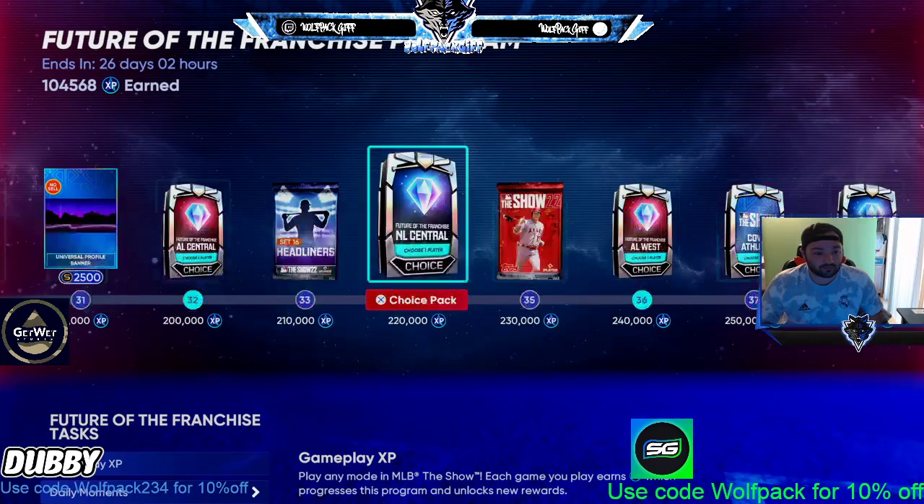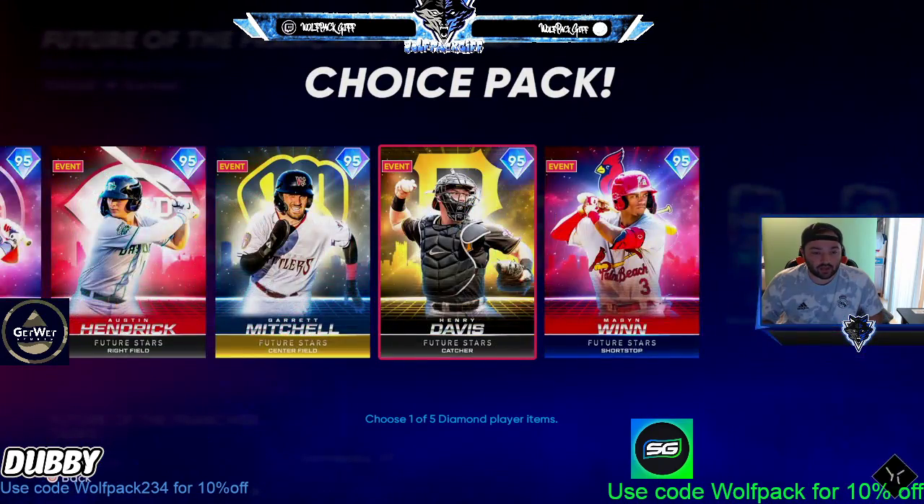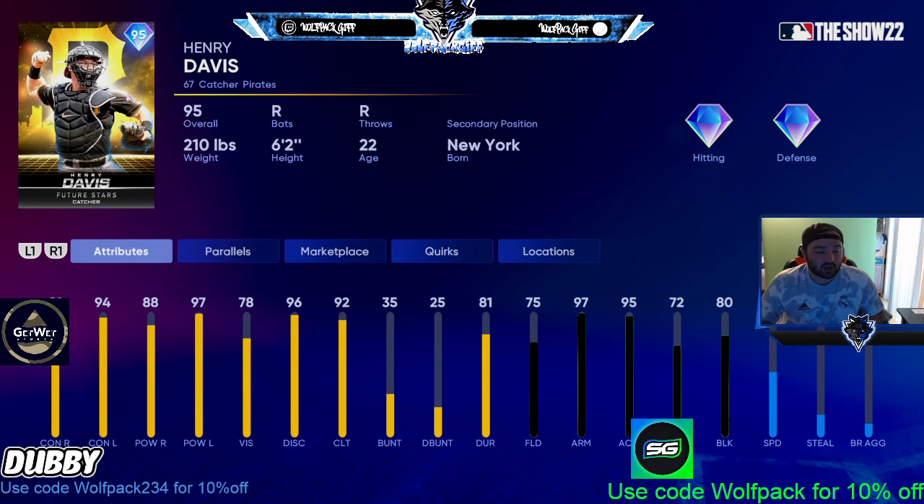For the NL Central, the best card in my opinion is this Henry Davis card — 91, 94, 88, 97, 78 vision. Fielding isn't great but you parallel five that and it's 80 fielding, 97 arm, 95 accuracy. I think this is potentially the best catcher in the Future program.